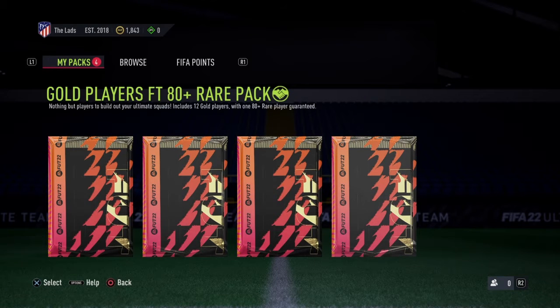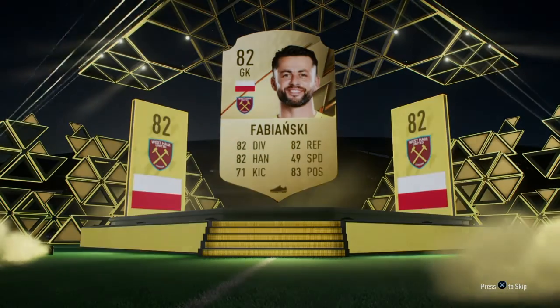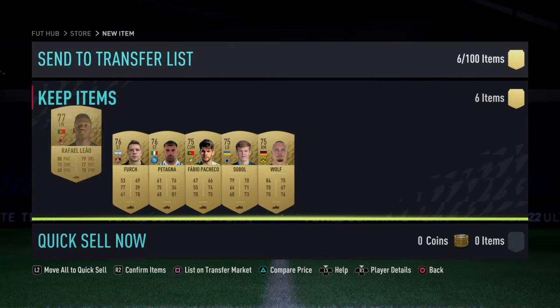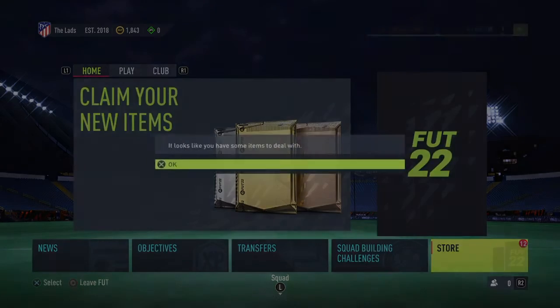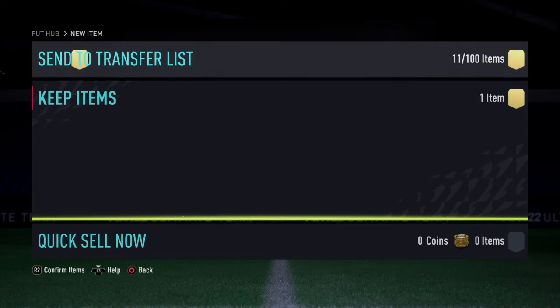Now we've got a gold pack featuring an 80-plus — they're all tradable. I'm probably going to sell literally everybody from these and just make as much money as possible. First good pack — it's not boards. We are going to get Fabianski 82, which is decent. Could go for a bit as he is a Premier League player. So the walkout board animation: if there are no flares, that is a non-boards walkout. I'm going to put all those players up on the transfer list and list them later off camera once I've opened all the packs.